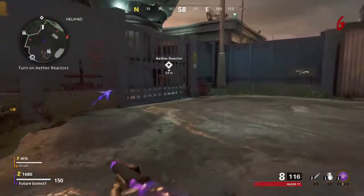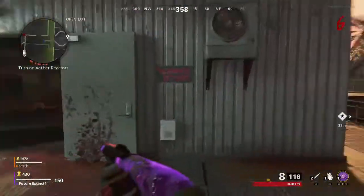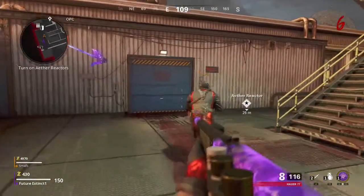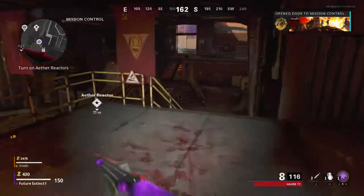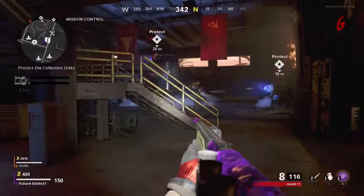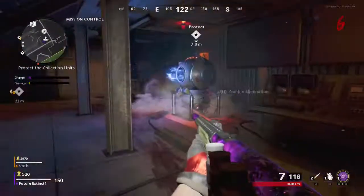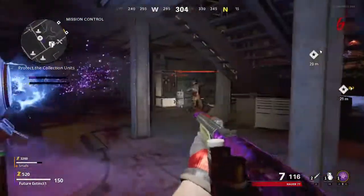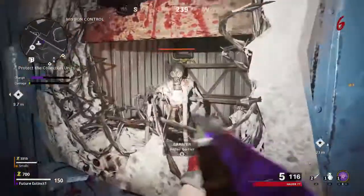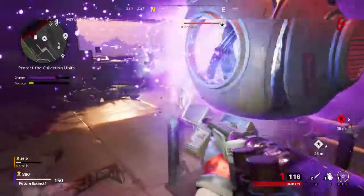All right, we're on the final ether reactor section of the map. We're going to go to the left of the firebase. Go into this little building here — there's going to be another three reactors that you're going to have to protect. Same concept: just protect all three. Once this one is completed, that is all three sections completed of the map, meaning all sections are powered up. Pack-a-punch should now be available, which I'll show you in a second.